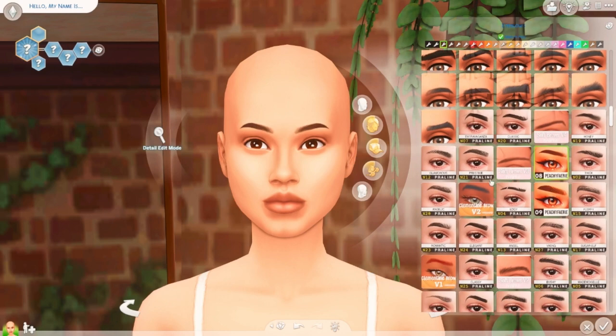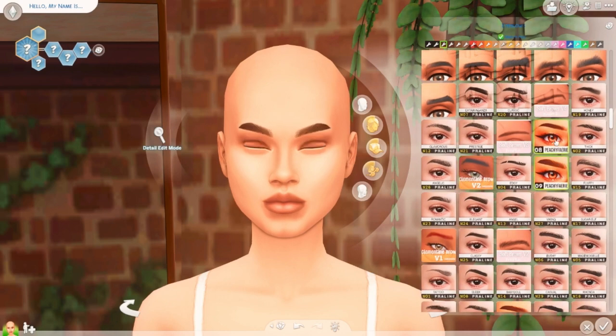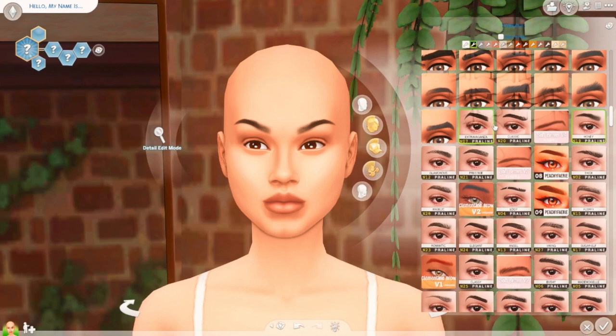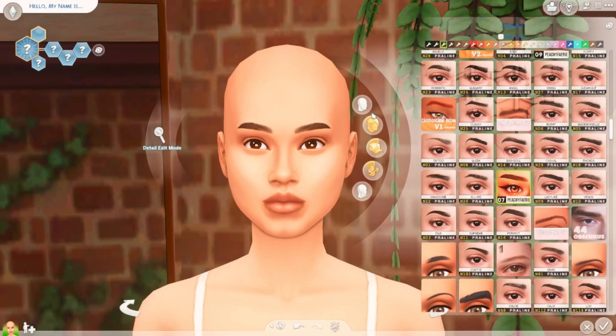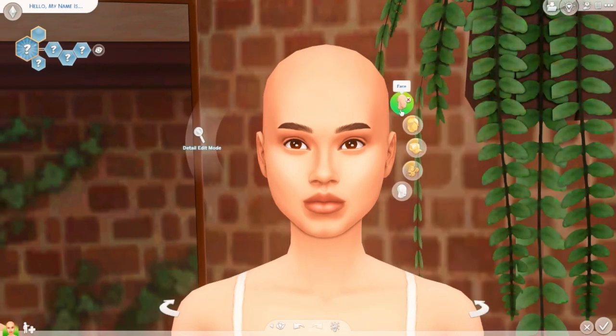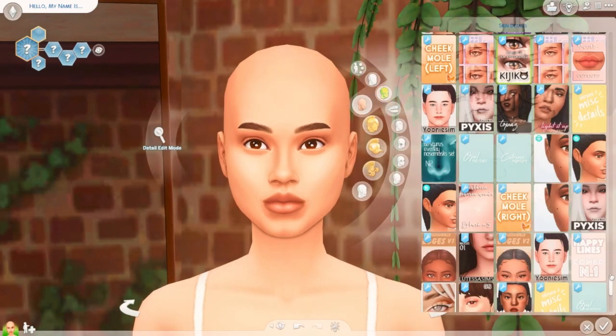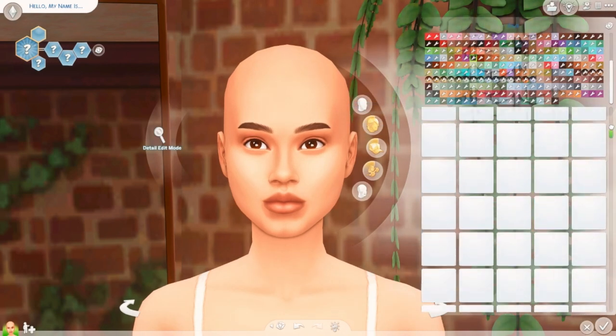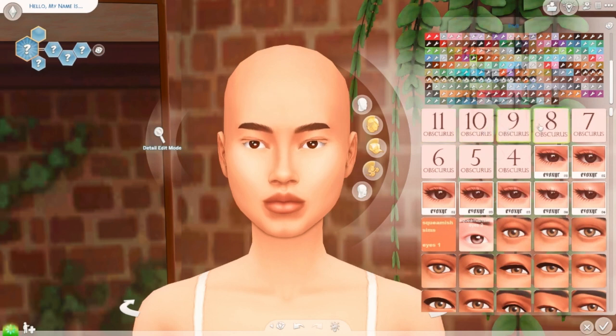Let's go ahead and pick some nice eyebrows. I always pick the same eyebrows — these ones by Peachy Fairy — so I'm trying to step out of my comfort zone just a little bit. I haven't decided what color hair my sim's going to have yet, but that should help me decide what type of eyelashes to give her. Let's go ahead and actually pick an eye shape. I usually don't use the EA ones. I did get some new eye shapes, so I'm excited to look at them. The ExoYear ones are always in my game.